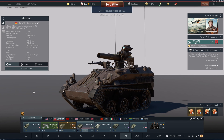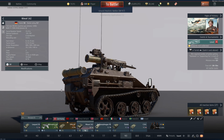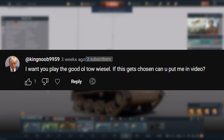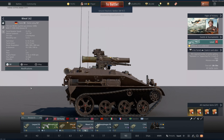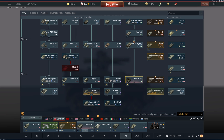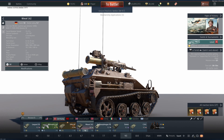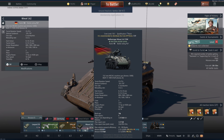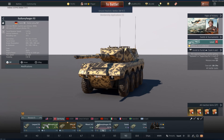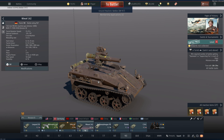In this War Thunder video, we have another viewer request vehicle: the Weasel 1A2. It was requested by KingNoob9959, who wanted to see the TOW Weasel. So the TOW Weasel is finally achieved. I did have to research it whenever it came to the tech tree. It's 9.7, and if you want a light tank or something that can scout, you have the Radkampfwagen, which I honestly believe is just a better tank than anything the TOW Weasel could ever be.